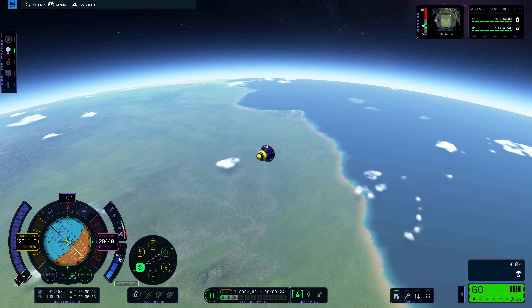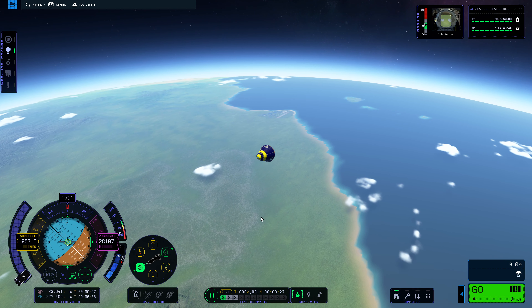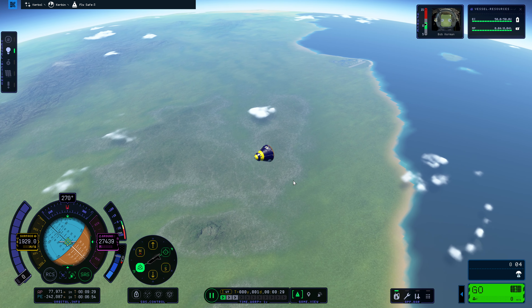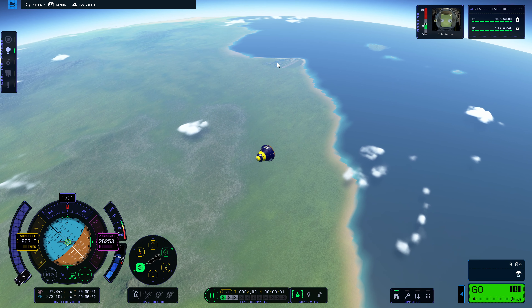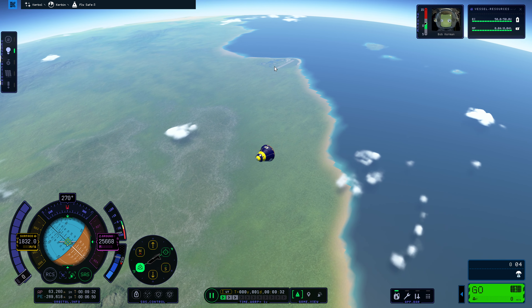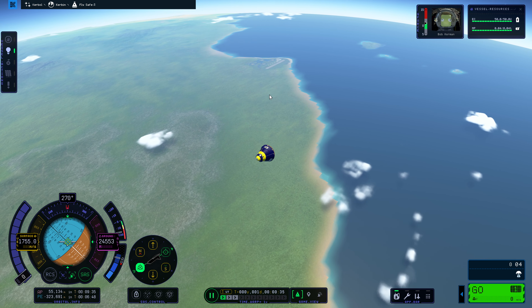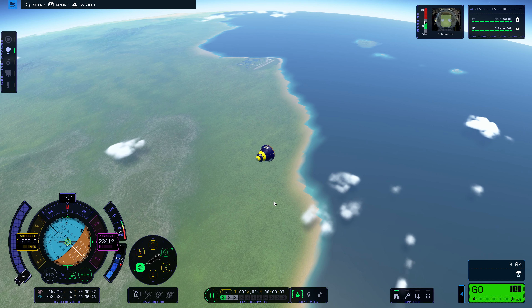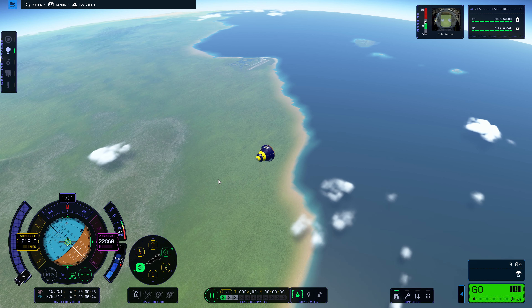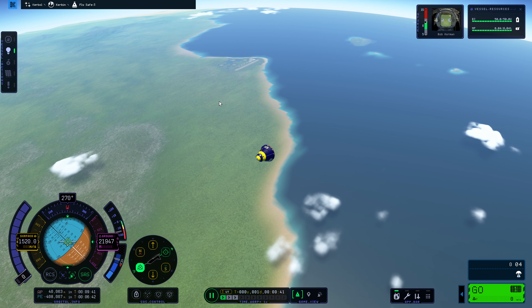At this point we are starting to reach the thicker parts of the atmosphere, so our pod is going to be slowing down. You can see the space center right over there — we're going to land really close, which is great. In career mode it would be a cheaper vessel recovery, but of course we're in sandbox so that doesn't matter as much. It is still good practice to land near your space center.